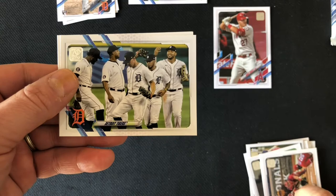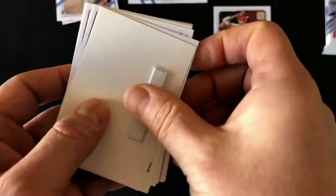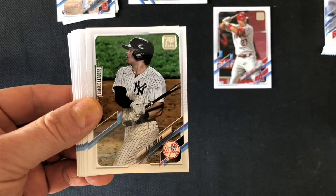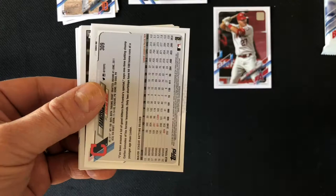Two more packs to go. We've got some rookies these last few packs. Now we're going to see if we can maybe pull some of the big name guys, like an Alec Baum. Another security card. Shane Bieber, Cy Young Award winner. Matthew Boyd. Luke Voigt league leader. Josh Reddick. Whit Merrifield. Austin Riley. Michael Taylor. Gio Urshela. Francisco Mejia — wait until the end of the video, that might be a short print. Luis Robert on the 1952 — that's actually a nice one.